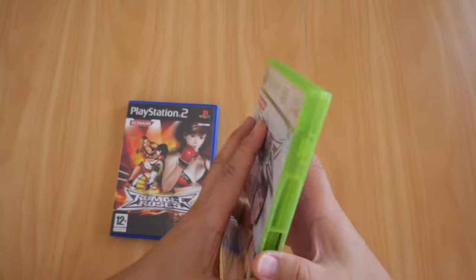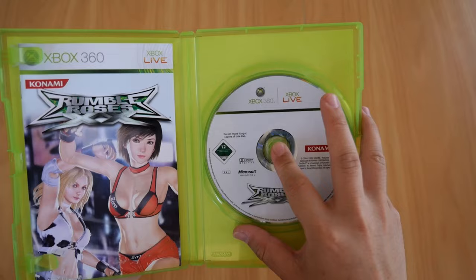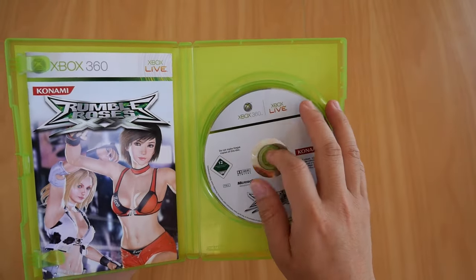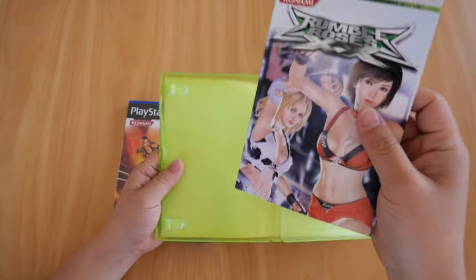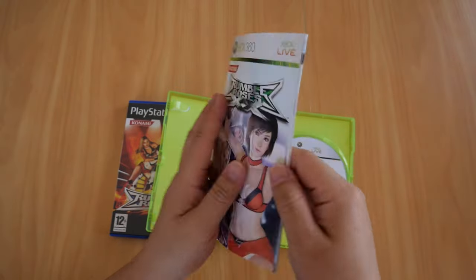Let's take a look inside. There is the disc itself — it's still in pretty good condition. I bought this second hand, by the way. I bought the first game new. For a second hand game, this is still pretty good — just the usual crease marks.